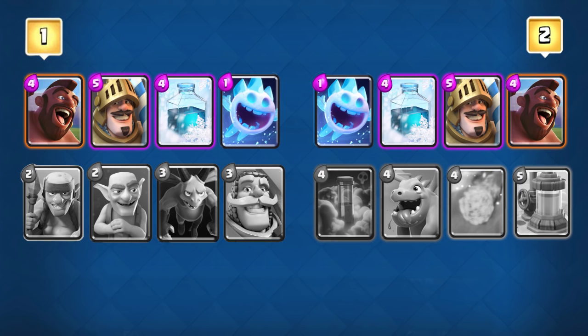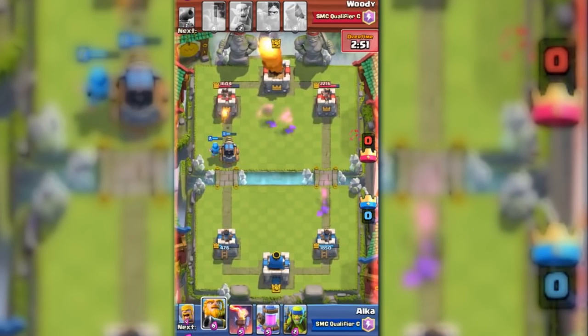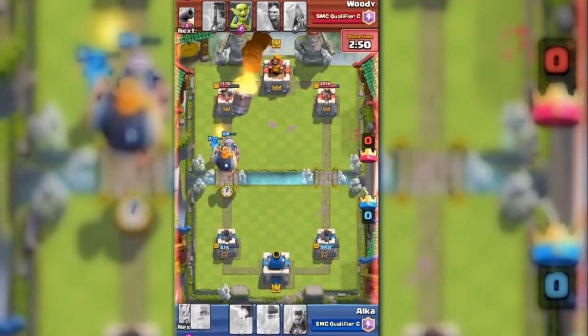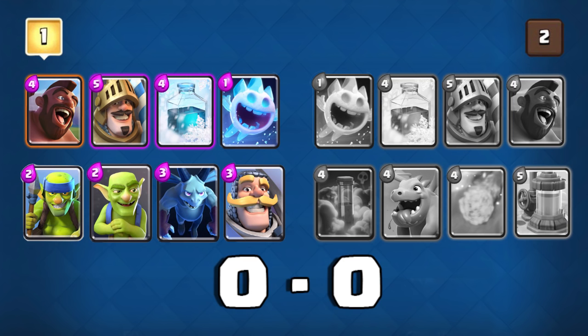Each match will be played as best of three rounds. Clashers will need to win rounds with both of their decks to move on. For example, if a Clasher wins a round, they would need to swap to their other deck for the remaining rounds. The loser would have the choice of using either of their decks.